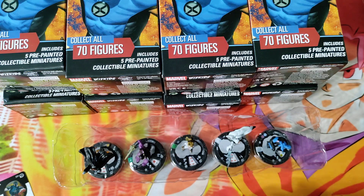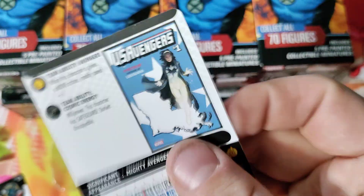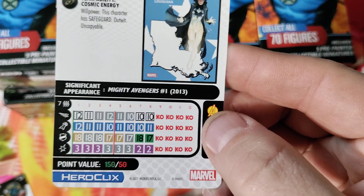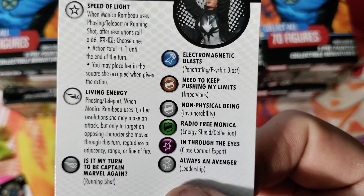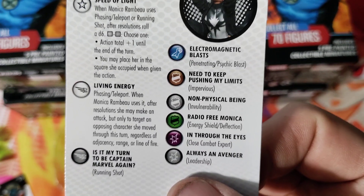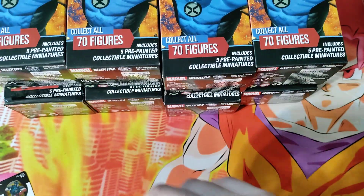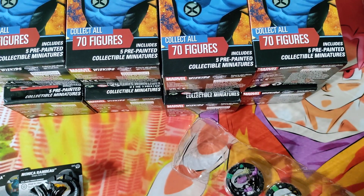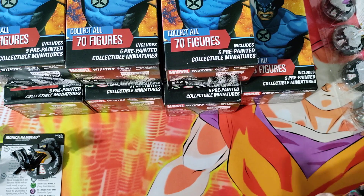Let's go ahead and look at the card for Monica Rambeau — such a cool looking piece. No rally die. 150 points, decent enough dial — lots of wow, psychic blast and close combat expert. Geez Louise, that is bananas. Phasing and teleport. Being able to use phase teleport and just do a freak attack on somebody you just ran through — give it to me in my veins, that is fantastic.